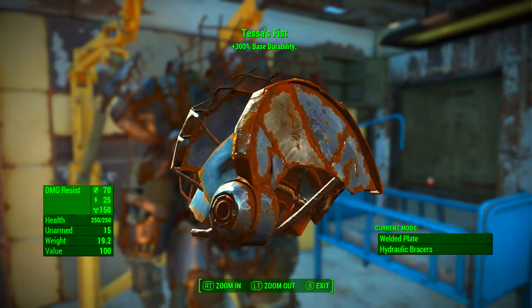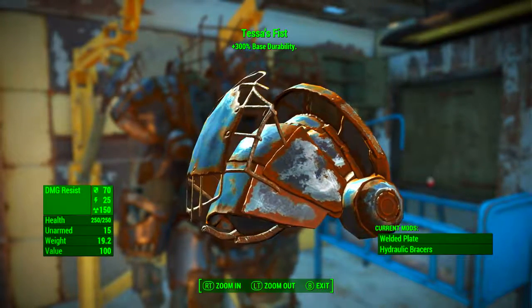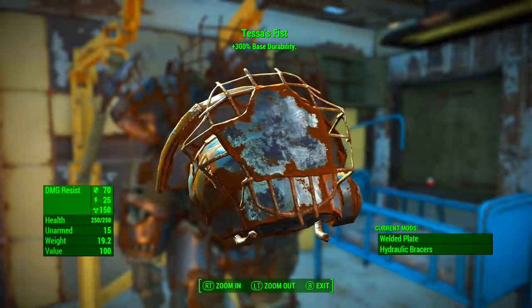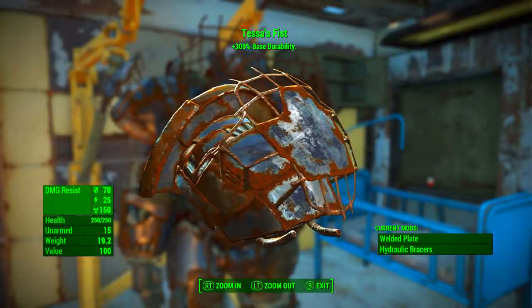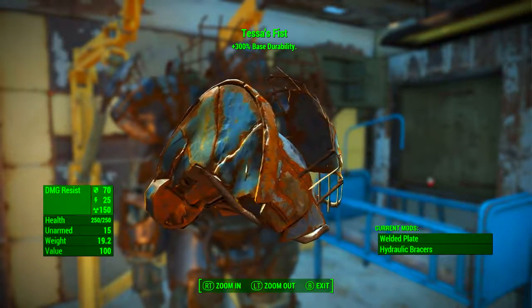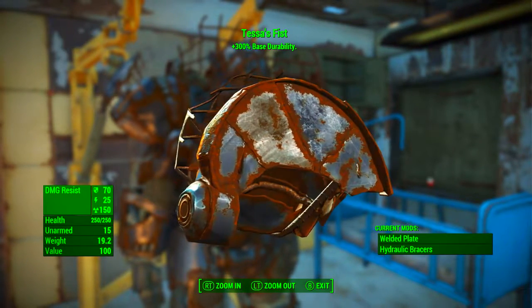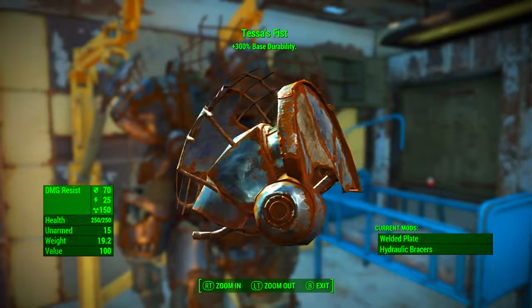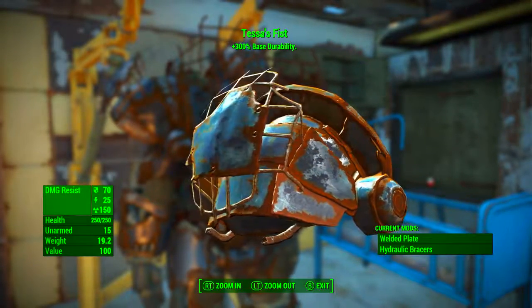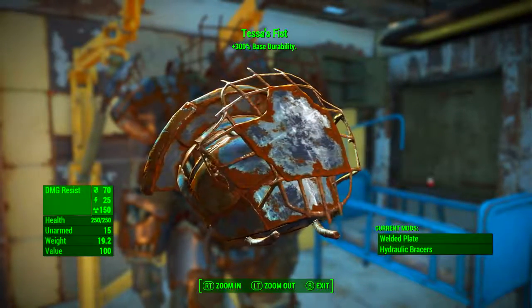Up at the top in the middle we can see: Tessa's Fist — plus 300 base durability. This is the unique legendary effect, and this is the reason Tessa's Fist is specifically built for an unarmed build. One of the biggest problems with power armor is that it's constantly breaking, and how do you make power armor break faster? By smashing people in the head with it. By increasing the durability by a substantial amount, it is highlighted that Tessa's Fist is specifically built for punching.